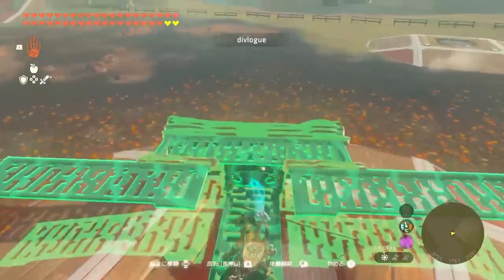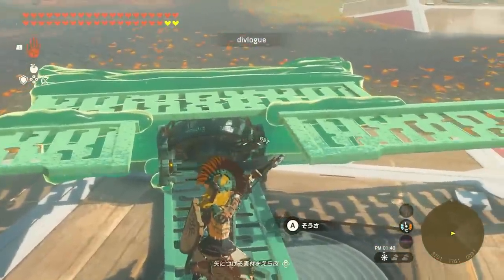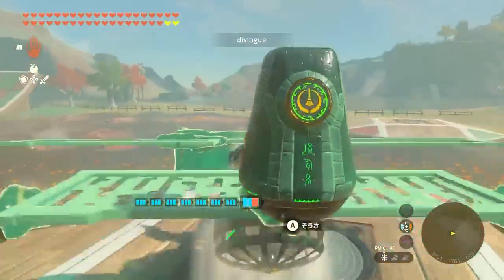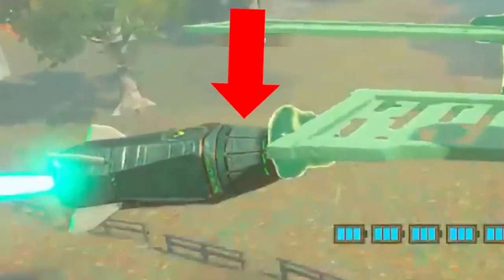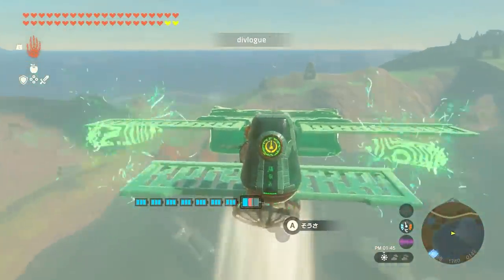Divlogs discovered a new technique for high-speed takeoff. He's using acutely angled rockets to provide more thrust than standard rockets. Combined with the railjet design, this thing is fast.